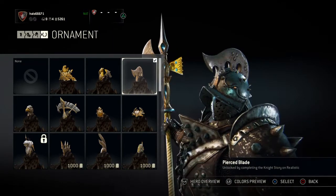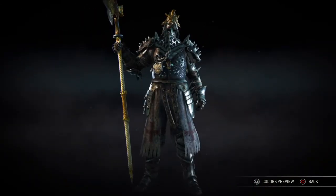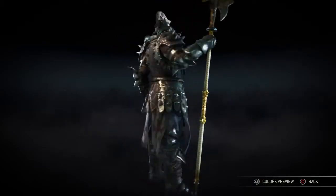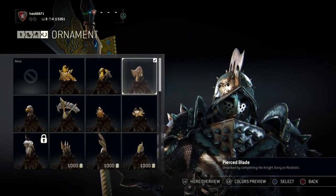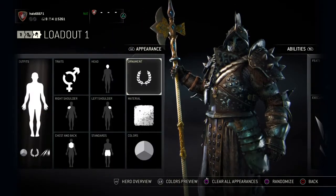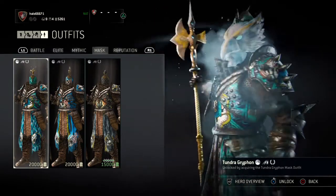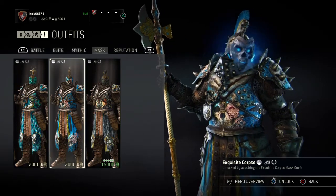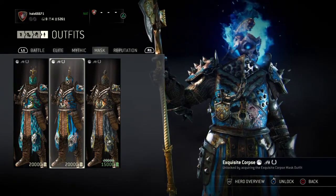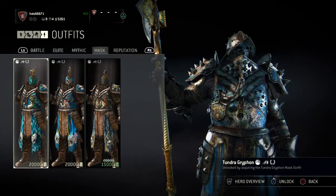As for the ornament, I switched from my previous one because after a while I felt it didn't fit the design of my new Lawbringer, so I went with the current one instead. You unlock it by completing the Knight story — it's not that hard, especially with a co-op partner. I don't use any mask because most of them clip through the armor and just don't look good.